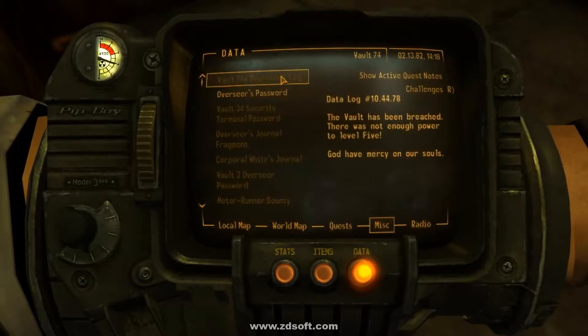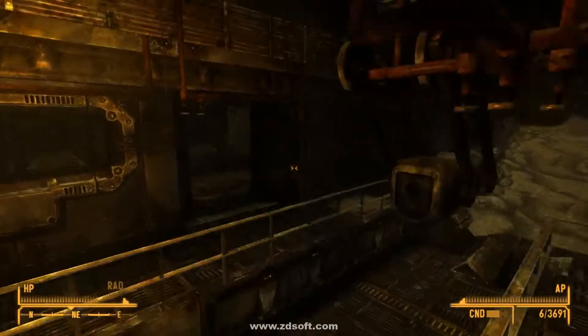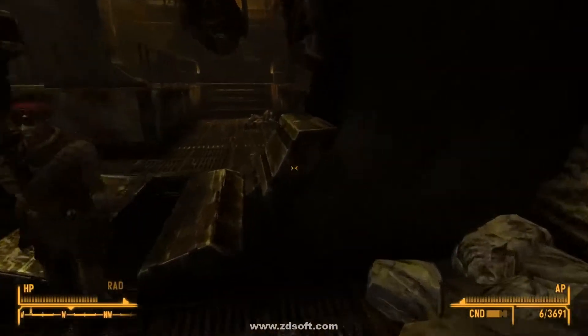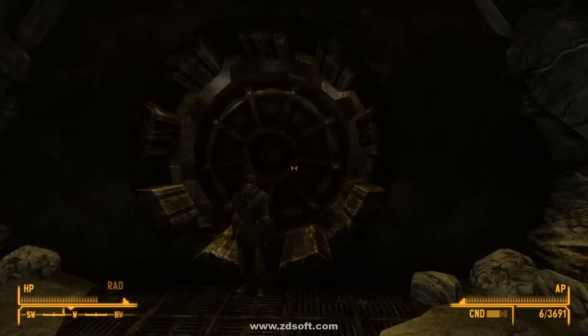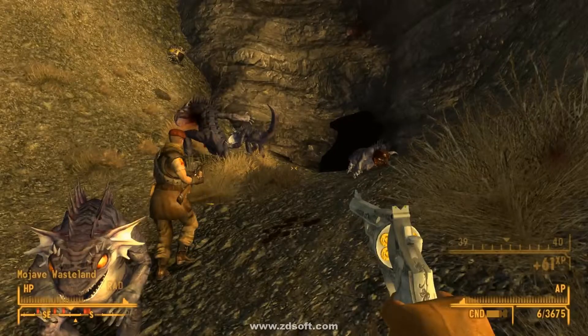Opening up the notes section of our Pip-Boy, we see the note that we got — the Vault 74A overseer's log. Data log number 10-44-78: 'The vault has been breached. There is not enough power to level 5. May God have mercy on our souls.' With that, we get a piece of a story. And that concludes our time here in Vault 74. There's nothing else here. We can close the vault door behind us, sealing off the fate of whatever happened to Vault 74, leaving it to its own devices. Rest in peace.